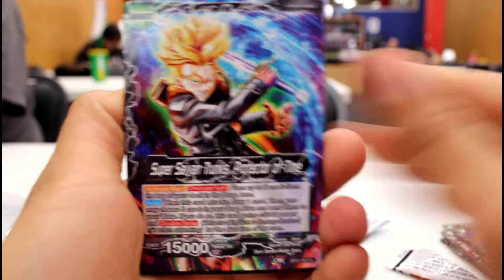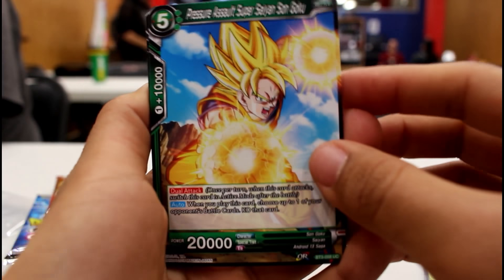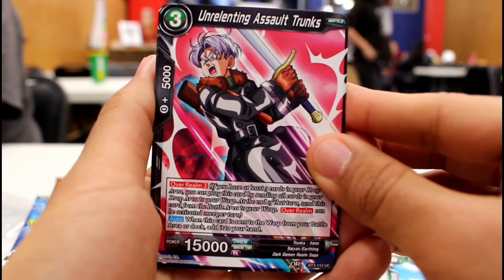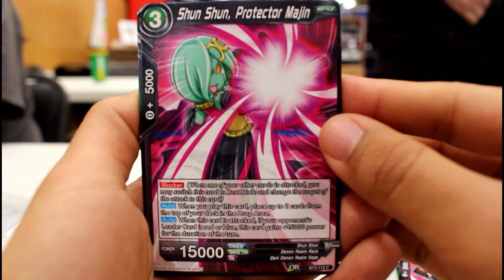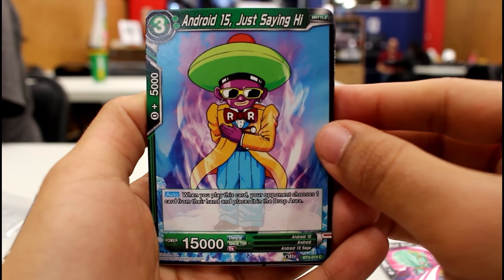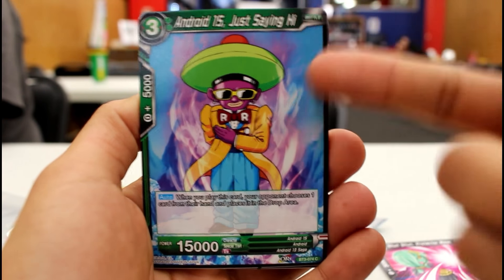We got our first black leader card right here — Trunks. Flip it around: Trunks. Yeah, there's a black color now. Pressure Assault Super Saiyan Son Goku — add this to the Vegito deck, why not? This is that one card that keeps coming back when you warp it. Shun Shun, Protector of Majin — blocker. Android 15s just saying hi. When you play this card, your opponent chooses one card in their hand and places it in the drop area — good card for the dropping power.